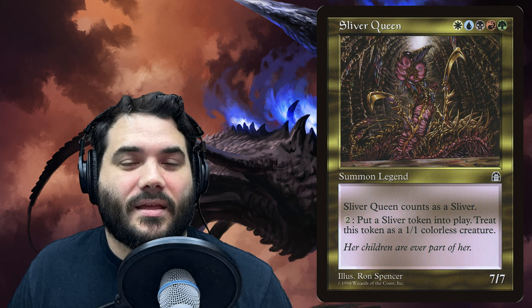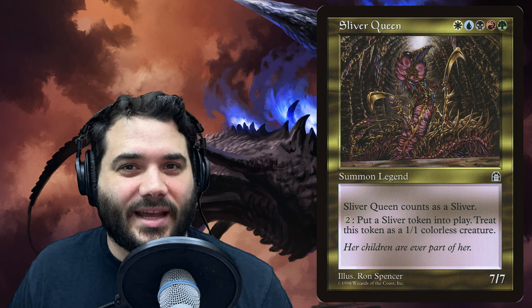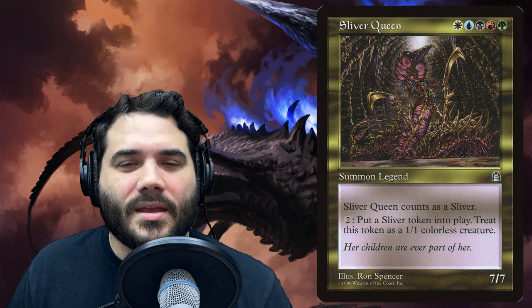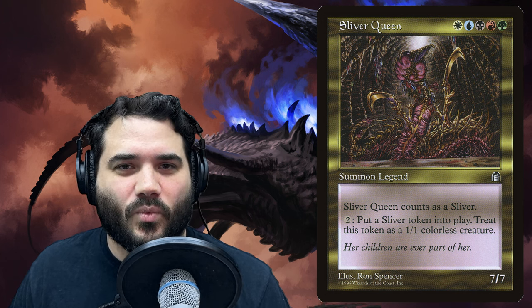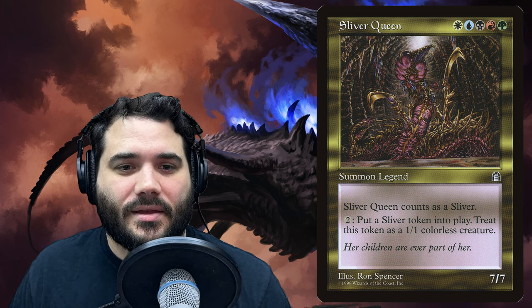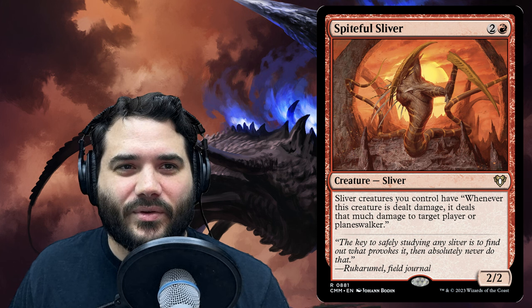Then we have Sliver Queen, also five colors for a 7/7. This is a Reserve List card sitting at around $300. It is super worth it in this deck if you can have it. It has an ability to pay two and put a sliver token into play — a 1/1 colorless sliver creature.